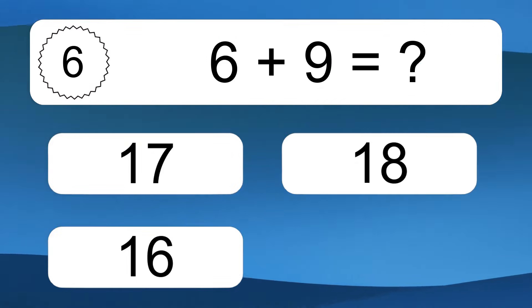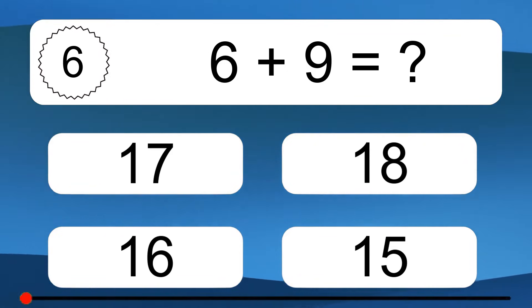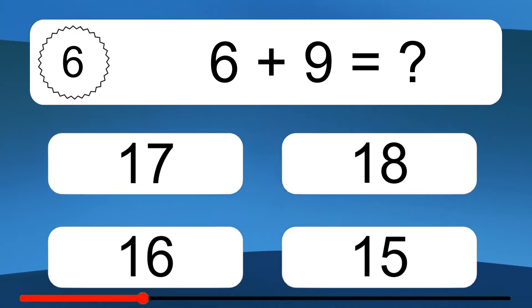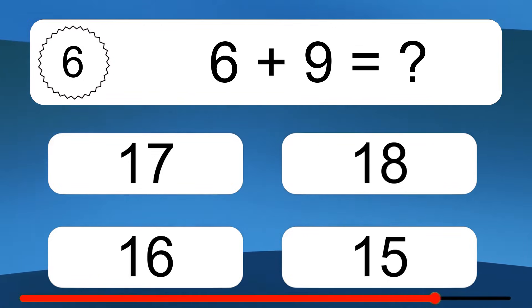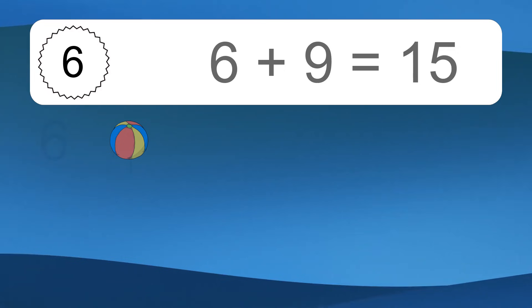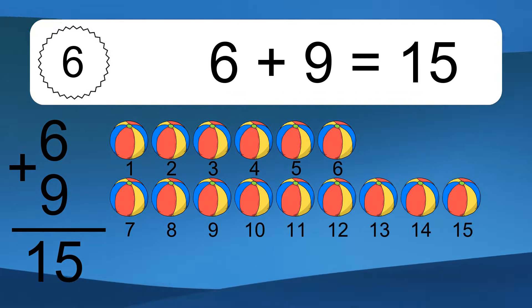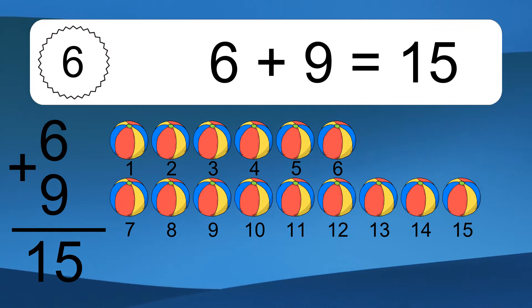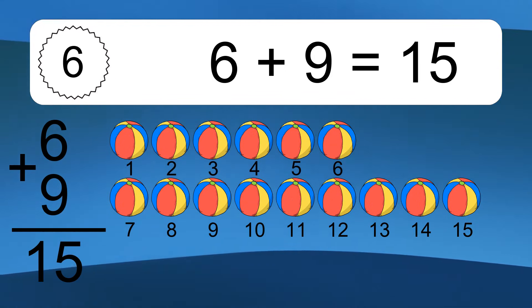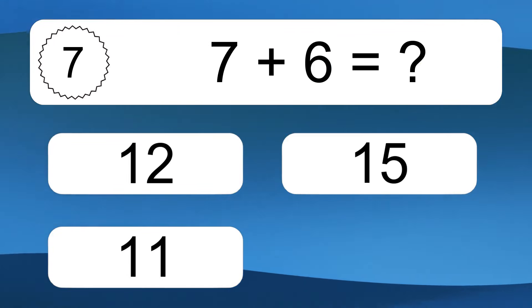6 plus 9 equals what? 6 plus 9 equals 15. Let's count it: 1, 2, 3, 4, 5, 6, 7, 8, 9, 10, 11, 12, 13, 14, 15.